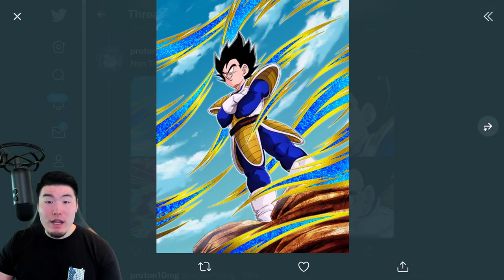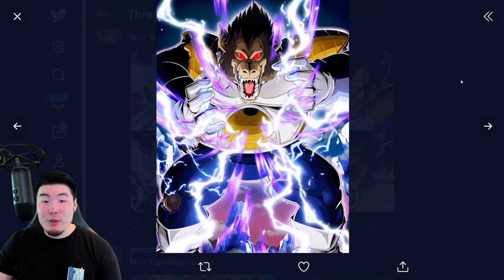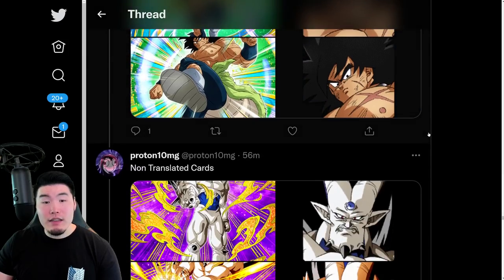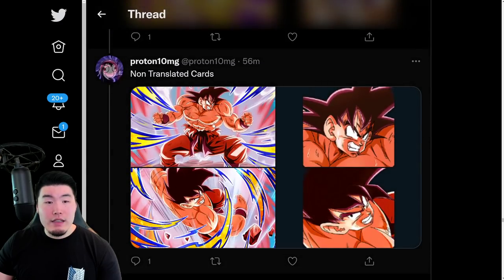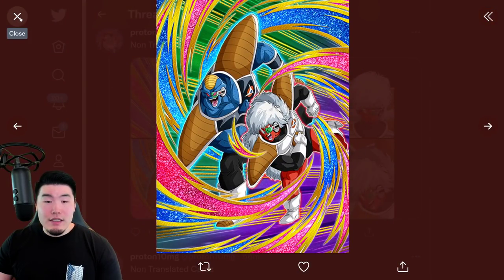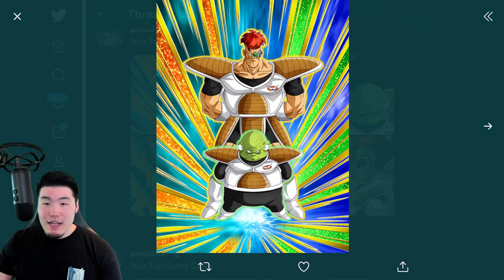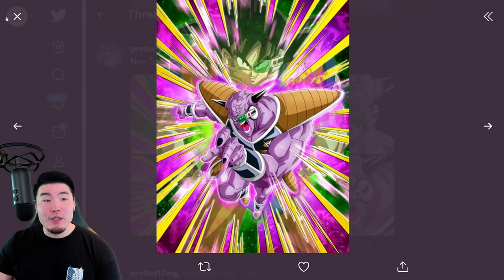And then the Part 2 LRs as well — the Great Ape Vegeta, as well as the Kaioken Goku. But before that, we have the new Broly, which is a side unit on the 7th Anniversary Banners, and we also have this Sin Shenron. And then this is the Kaioken Goku — the assets for the Kaioken Goku: the SSR, the TUR, as well as the LR. There are some non-translated Burter and Jeice assets.